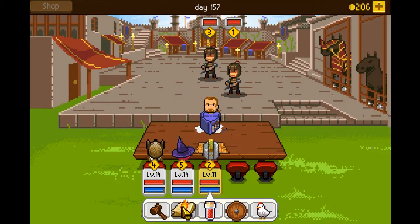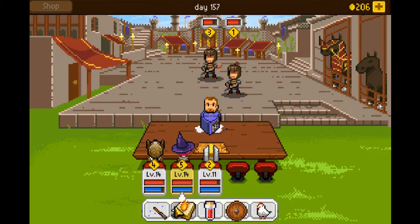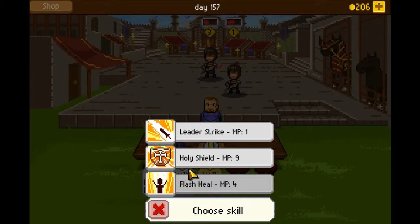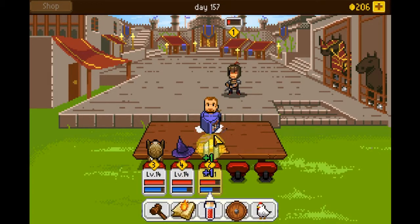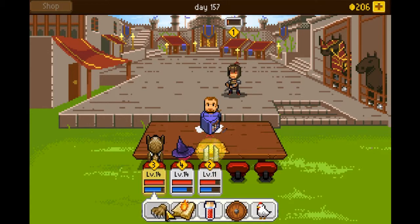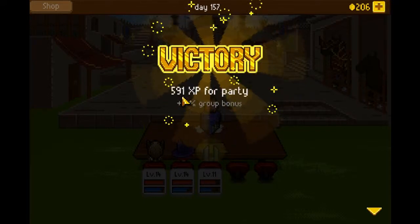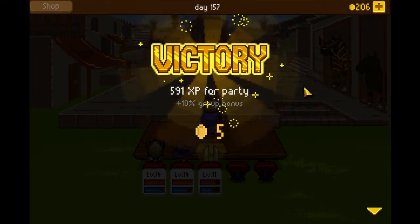Oh, we got some evil guards. They're a little tougher than what we regularly get, but not so much that we can't handle it. Let's go ahead and get that one down and deep freeze that guy. Leader Strike. And then hit. We did it! And this still looks like a rhino over here — I think it looks like a rhino now.